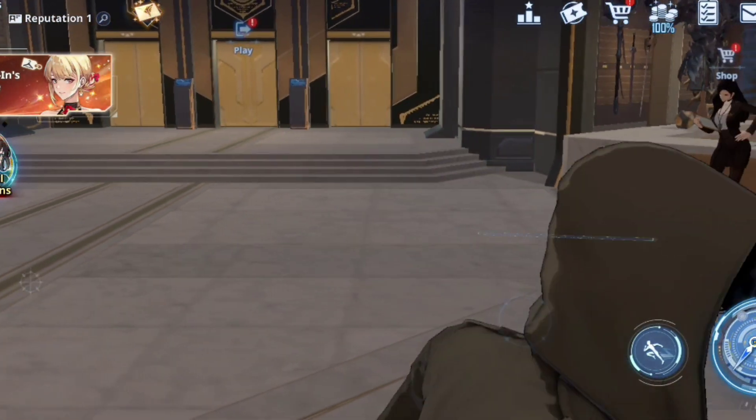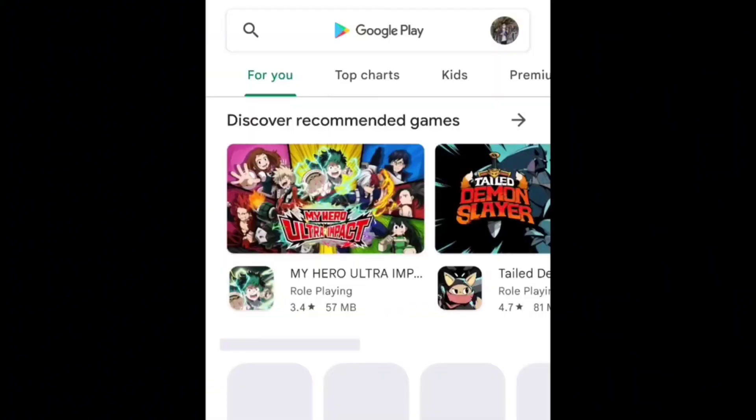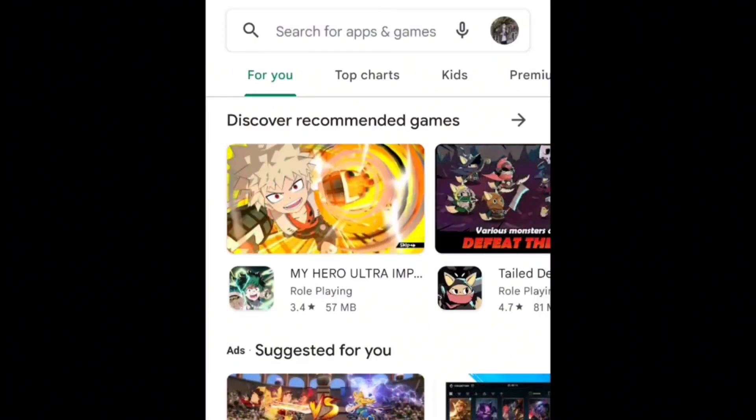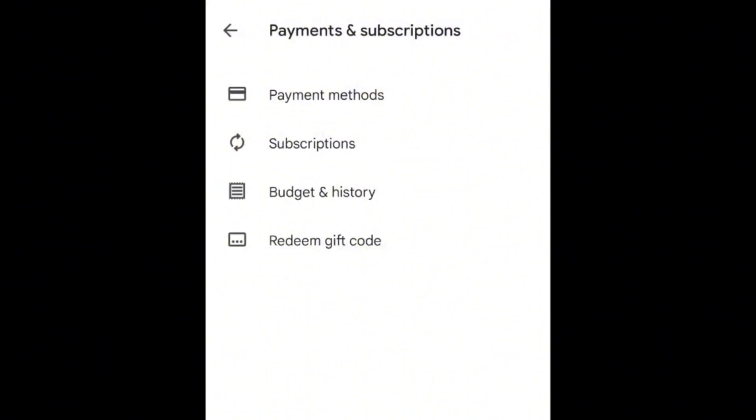Here's an example — just go to your Play Store and click here on the upper right corner, then go to your Payment and Subscriptions, and click Payment Methods.